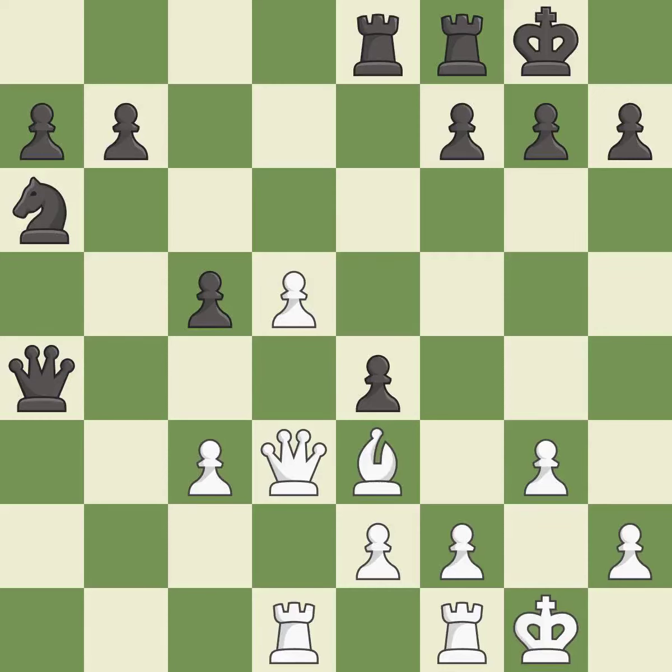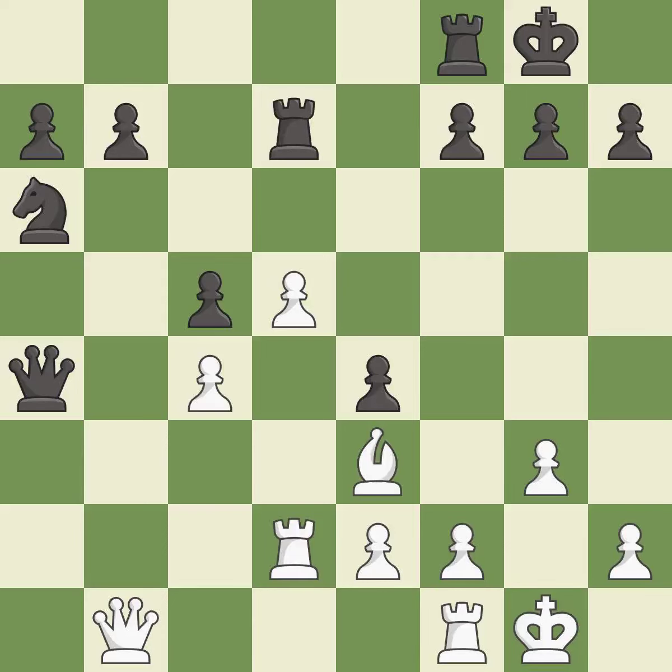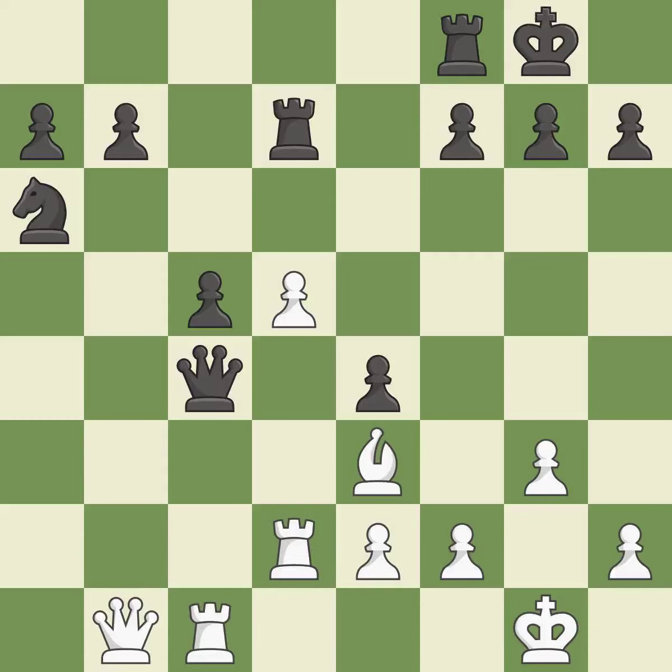This move puts the queen on a safer square. This defends the attacked pawn — very precise. This misses an opportunity to threaten winning a pawn — it is an inaccuracy. That's not a mistake, but it's not the best move either. That was a free pawn. This wins time by threatening a queen and forcing it to move away.